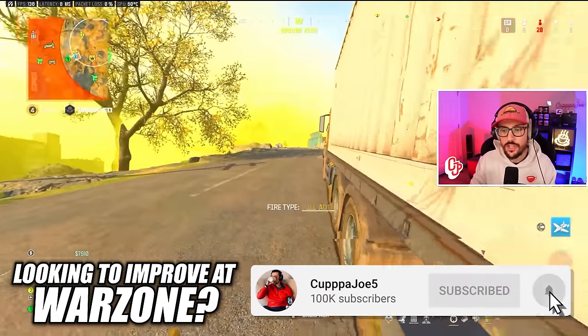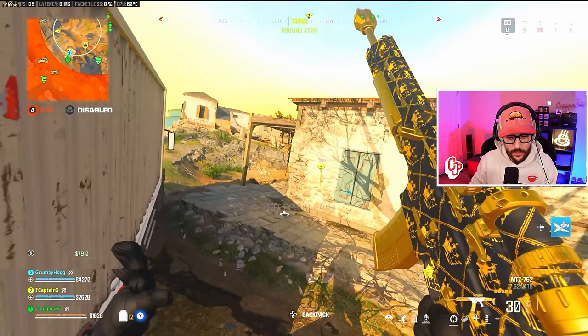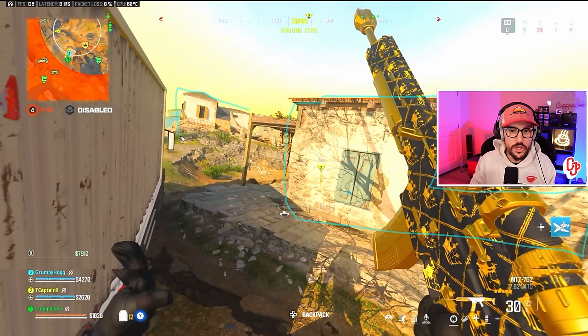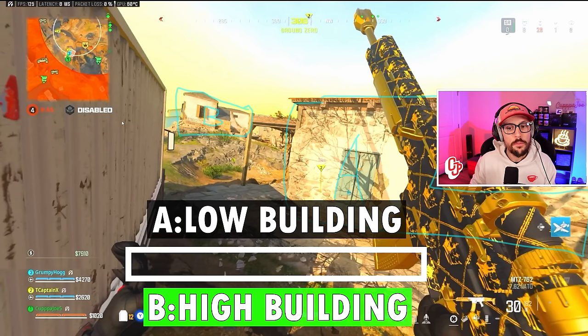Here's your first decision. We're in circle — we're in a great spot with this building. We've got a lot of cover. We could technically push up to the rooftop. So are we going to A, stay here? Or B, push up top? We're going to push up top here.